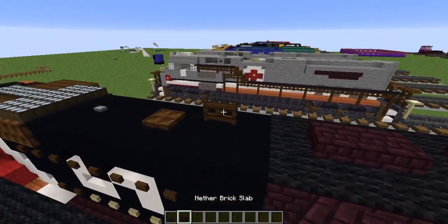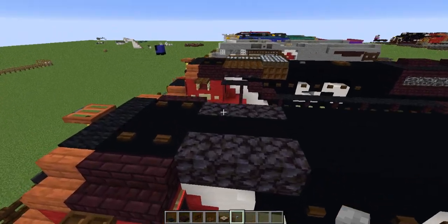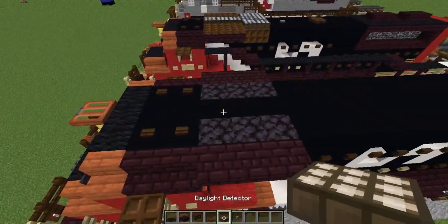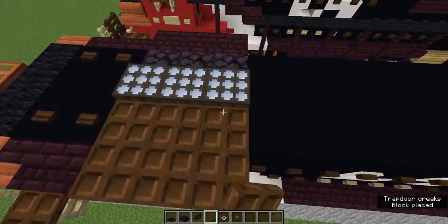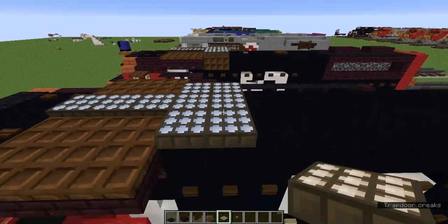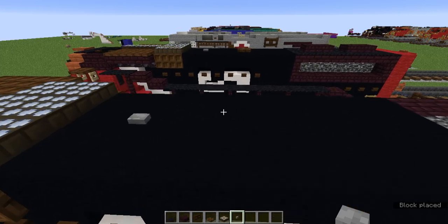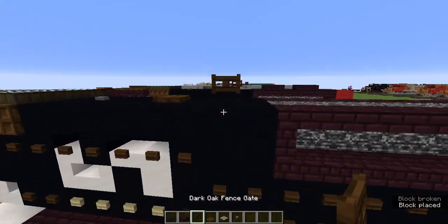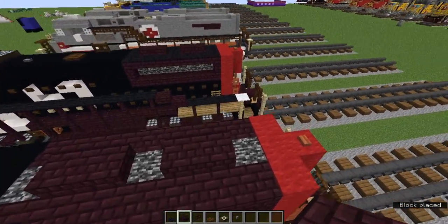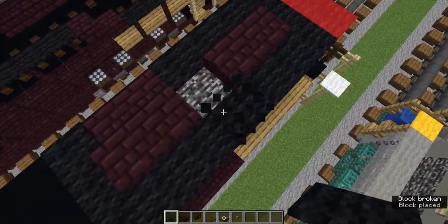Now we're going to grab the black carpet, nether brick slab, dark oak fence gate, dark oak trapdoor, daylight detector, and stone button. Let's add three upper nether brick slabs here on both sides. Let's add three daylight detectors in the middle, and dark oak trapdoors everywhere else. Now let's add a two by three of daylight detectors as well. Dark oak trapdoors on the sides too. Now let's leave a block and add a stone button, leave two blocks and add a dark oak trapdoor, leave a block and add a dark oak fence gate for the horn. Now let's add two nether brick slabs there. Leave a block, add two; leave a block, add another two. Fill the rest in with black carpet.